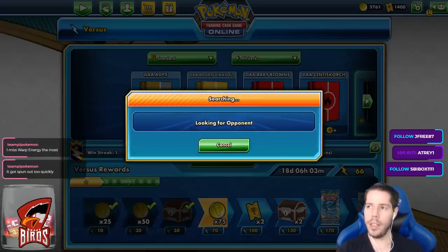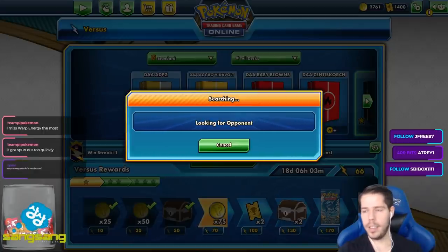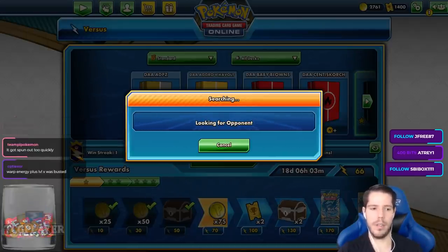I think Warp Energy was completely broken when there was Palkia Level X with the casting ability and Gengar. That deck felt like the most broken deck that no one played. If I had qualified for Worlds that year — 2011 — I definitely would have played that.